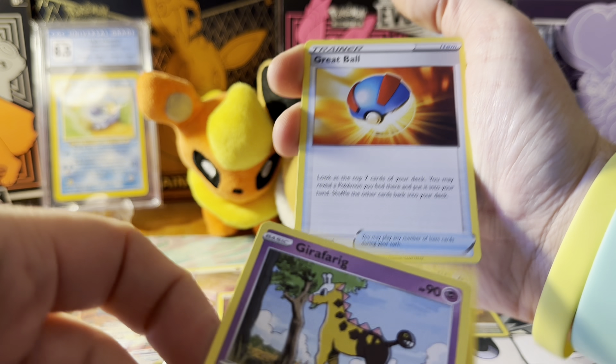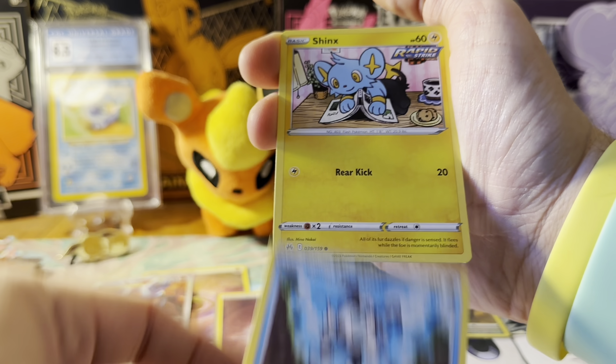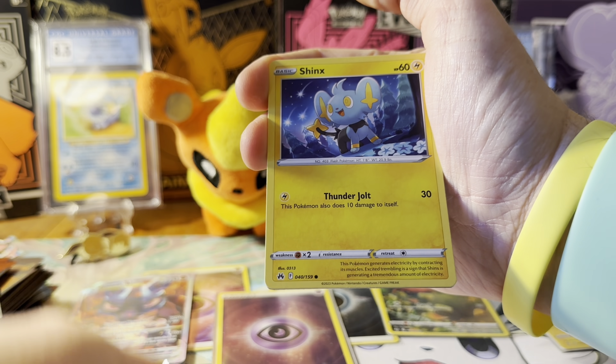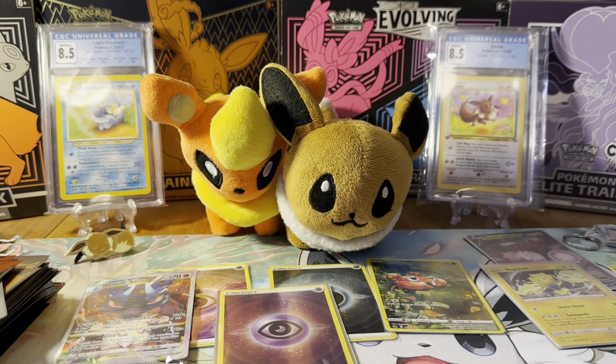Pokemon Center ETBs are also back up on the website if you want one — I usually get one for my seal collection. Shinx, Xatu, into Linoone. That's the other thing: if GameStop is charging $59.99 for the ETBs, I'd much rather pay that extra five dollars and get one from Pokemon Center — you get more packs and more extras than a regular ETB. It clearly frustrates me that GameStop is doing this. Shinx, Wailmer, Meowth, Ball Guy, cute Zeroaura, into another Luxray. Down to four packs.